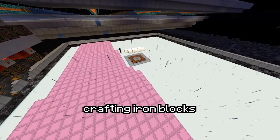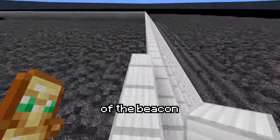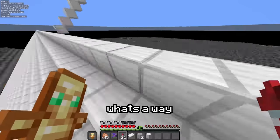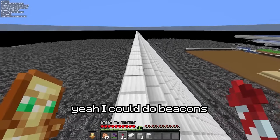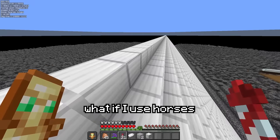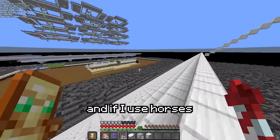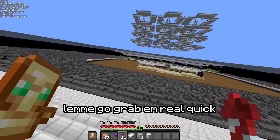I spent about two hours crafting iron blocks and then another three hours building the first steps of the beacon. While grinding this, I thought: what's a way I can make this go by faster? I could do beacons, but then I thought, what if I used horses? Because I have the tweakeroo mod, which allows me to bridge, and if I use horses I could do this almost twice as fast. I have some horses at my base, so let me go grab one.